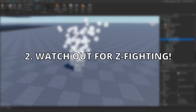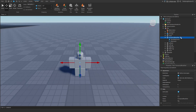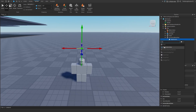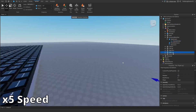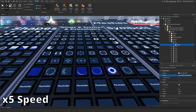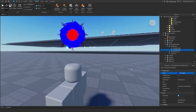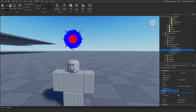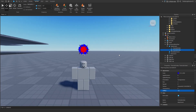Tip number two is going to be to watch out for Z-fighting. In part one of the tutorial series, I mentioned there is something called Z-offset, and that helps you prevent Z-fighting and layer particles together. Here I'll show an example of what happens if you don't use Z-offset. As we move our camera, you can see one particle overlaps the other, but it's never consistent. The way to fix this is to add a Z-offset value to our blue circle so that it's behind the red star — in this case, minus 0.1, so it's minus 0.1 studs behind the red star, which is right now at 0 Z-offset.